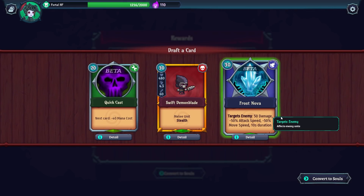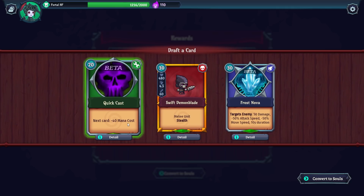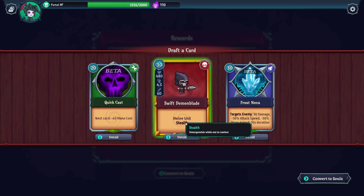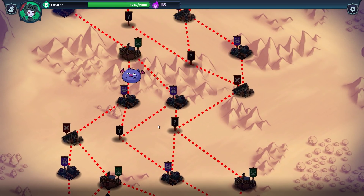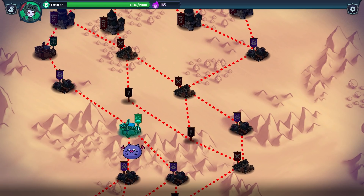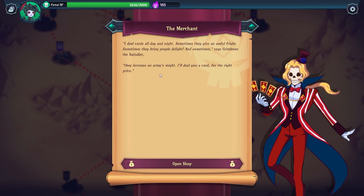Victory! Draft the card — options include: Swift Demon Blade (untargetable while not in combat, so it would move straight past towers), and Frost Nova (targets enemies for 50 damage, minus 50% attack speed, minus 50% move speed, 10 second duration). There's also Quick Cast — next card costs minus 40 mana, which if doubled would be minus 80. For the sake of finding out, let's grab the Swift Demon Blade.